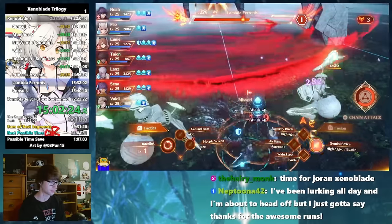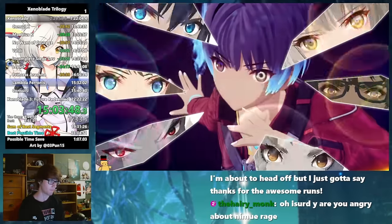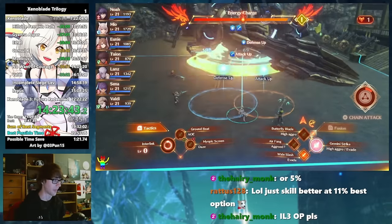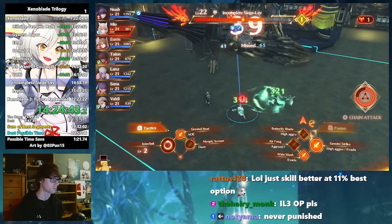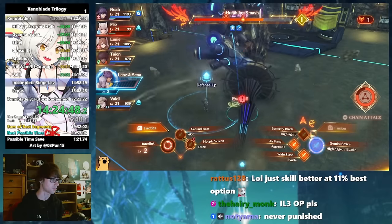Xenoblade 3 has some of the bulkiest bosses in the series, but this is balanced out by also having the most powerful chain attacks. Take the fight against Dorik, the incomplete Siege Lev in Chapter 3 for example. Even with just a single level advantage over us, this boss will pack a punch, and so we aim to keep the aggro away from our 4 attackers by using a player-controlled Mio who will evade through his nastier starts.